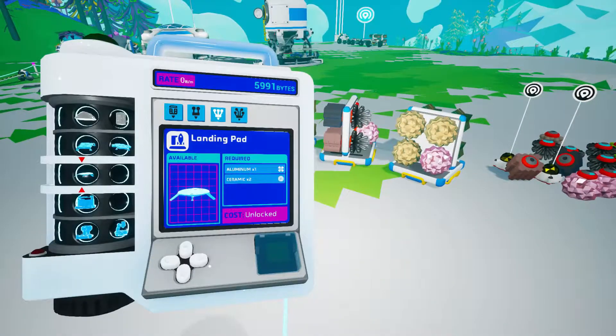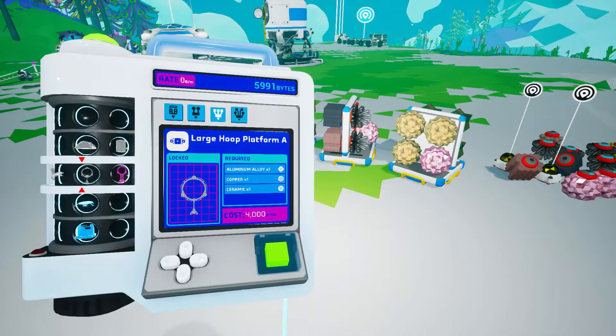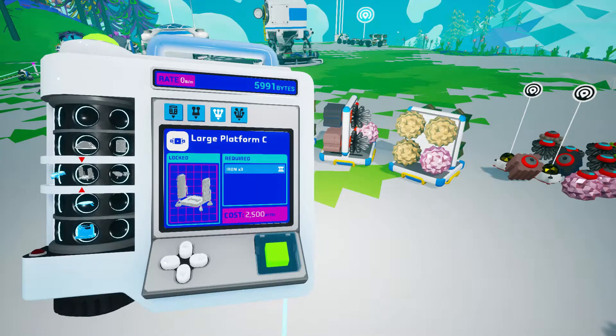We had one right here - this one, large hoop platform and large hoop platform B. As far as I understand they're not really meant for storage, and I don't really find them very practical in the way they look. But we're probably going to build them just to see what they look like at some point, but it's definitely not a priority.